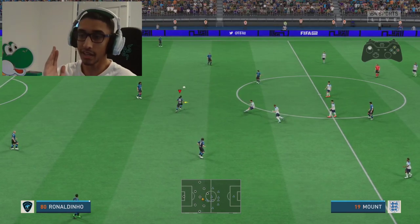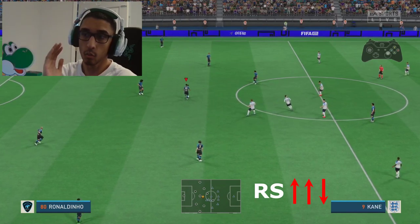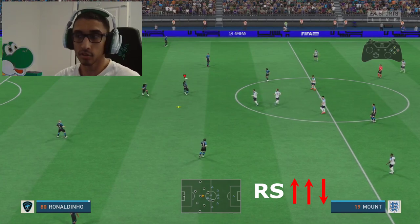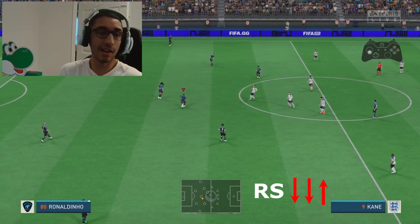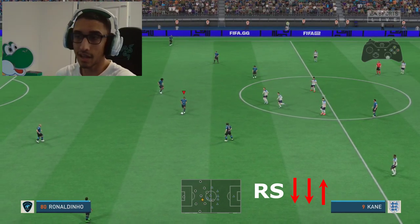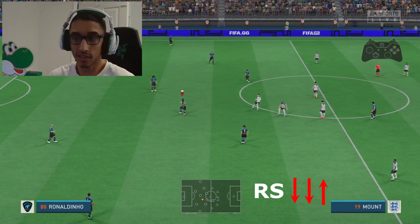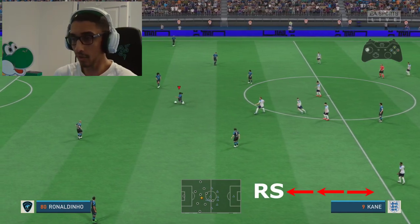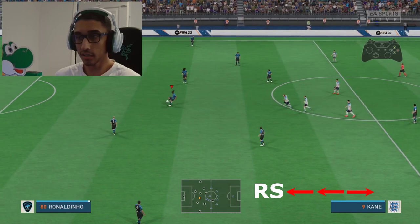Again, if we're facing up, it's twice up on the right stick, once down — twice the way you're facing, once in the opposite direction. One more time for good measure: twice down if we're facing down, and once up because that's the opposite direction. The skill move is relative to where you are facing — twice the way you're facing, once the opposite direction.